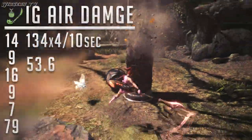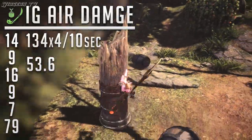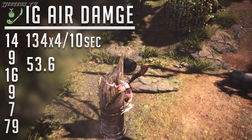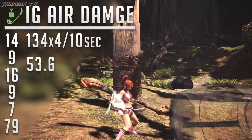Let's start with Aerial DPS. With Aerial Damage, you can land up to 6 hits, and with this particular weapon it will do 134 damage. It took a total of 10 seconds to do 4 combos, and that gives us a final DPS of 53.6 damage per second.